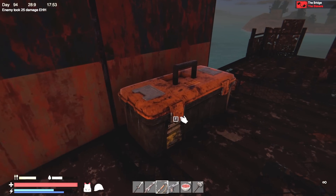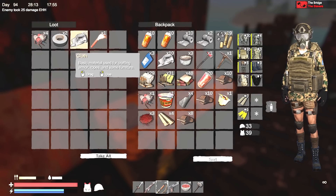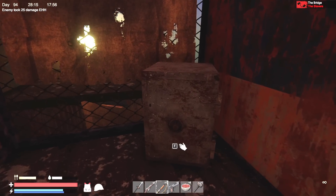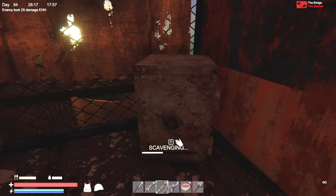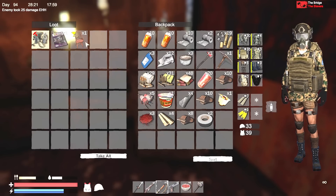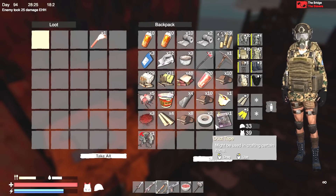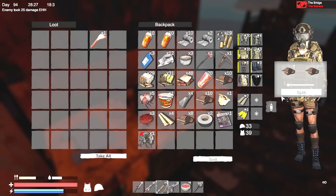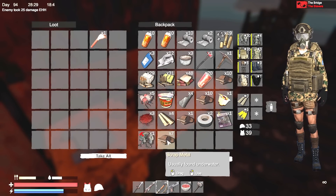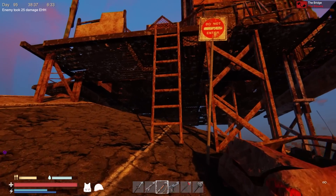We'll loot these two things and then we'll go back — these should fill us up pretty good. I like to take the flares, so we'll put that up there, take the flare and let's head home.